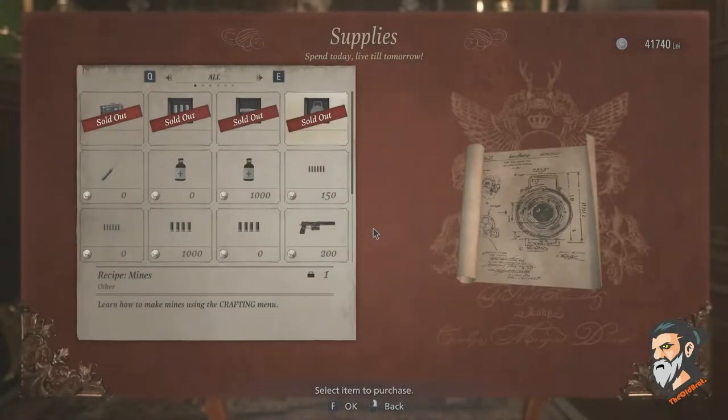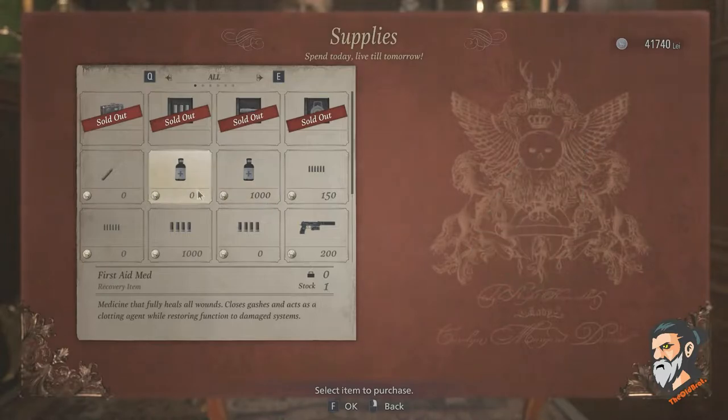The third lockpick you can get from the Duke — you can buy it for zero lei.